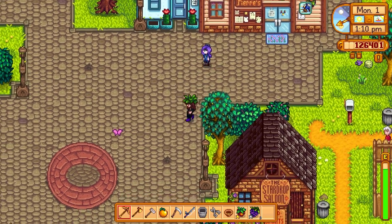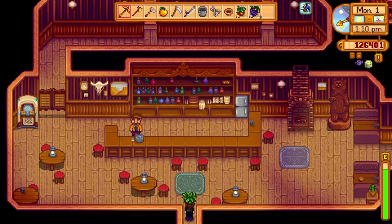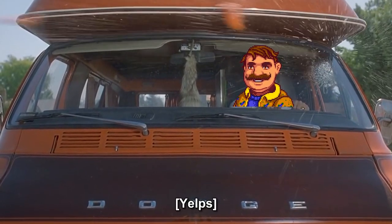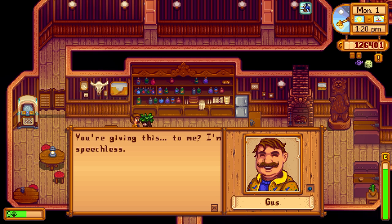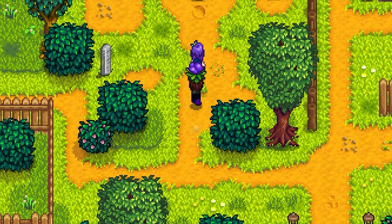Gus's birthday is next week — I'm trying to level him up because we can unlock some cool stuff. I got an orange for him since I know his favorite thing. 'You're giving this to me? I'm speechless.' Here you go, Abigail.